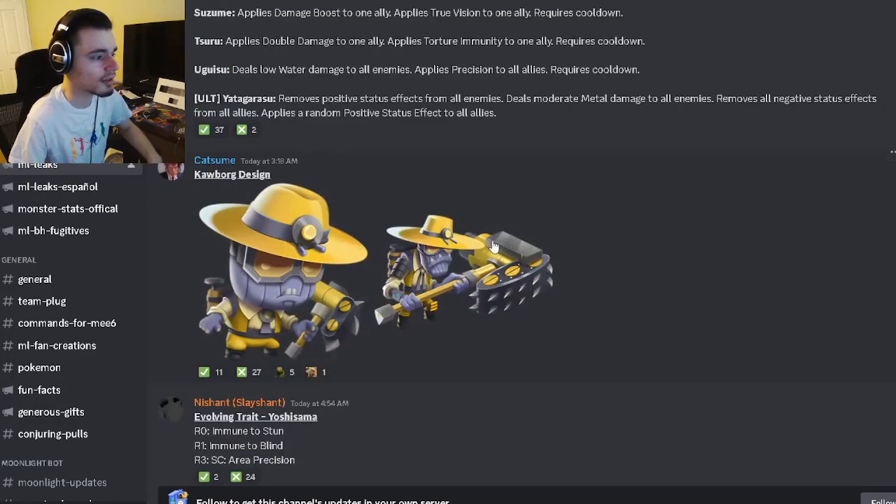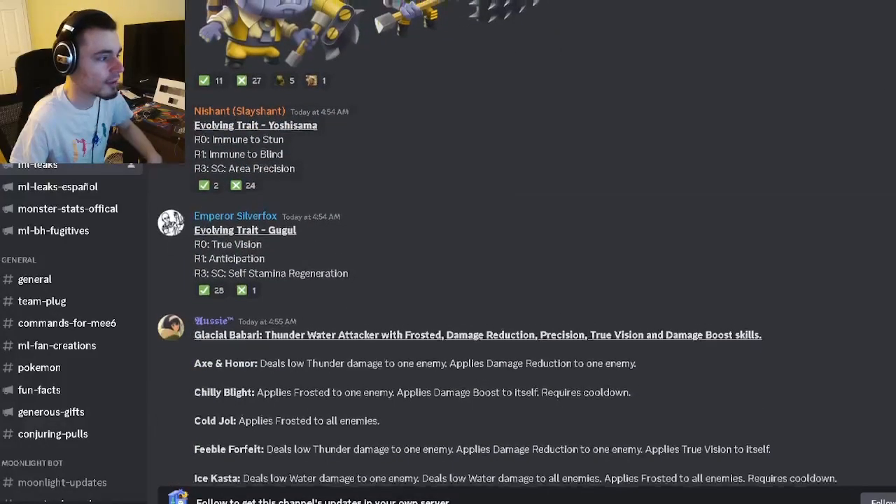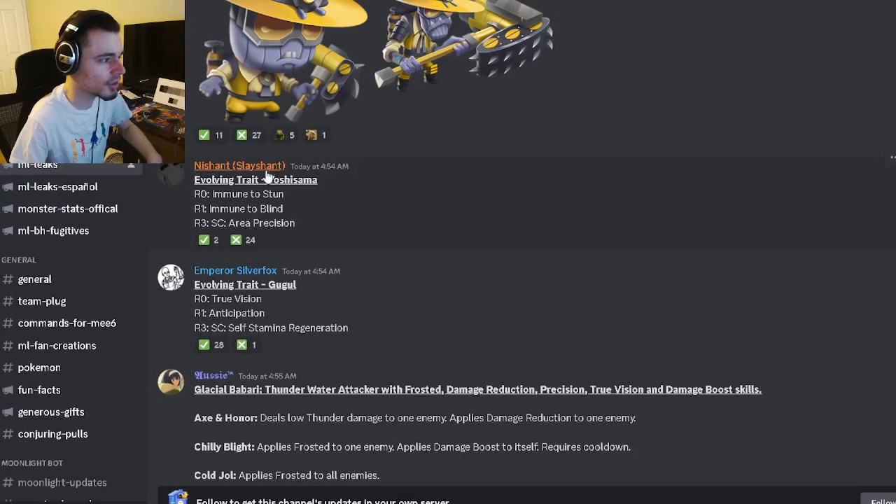We also have an image for Coborg — he looks pretty interesting. We also have evolving traits for two different monsters: Yoshi, which is going to be immune to stun, immune to blind, and area precision; and Google, which is going to have true vision, anticipation, and self stamina regen.